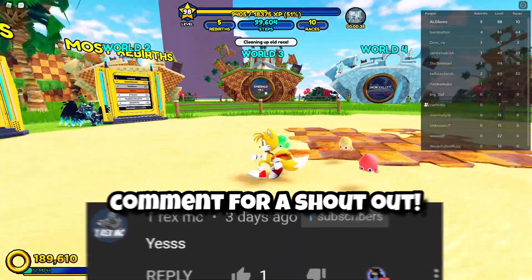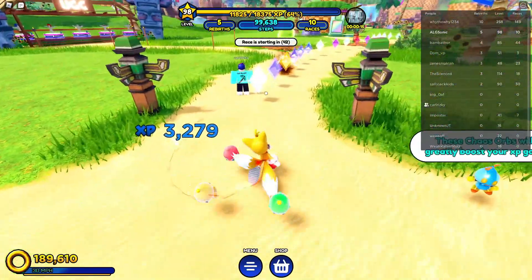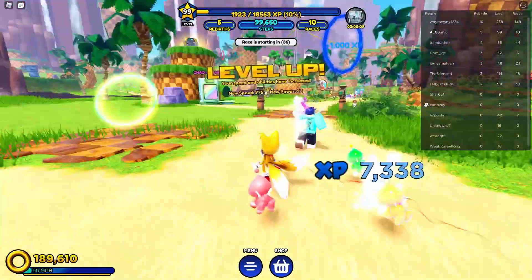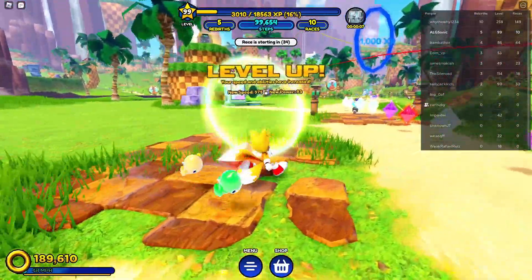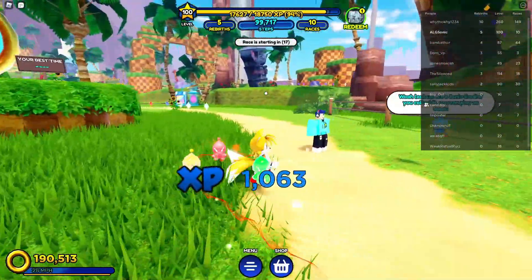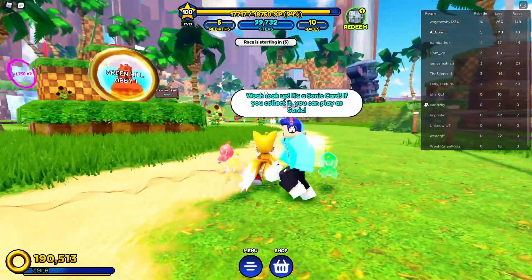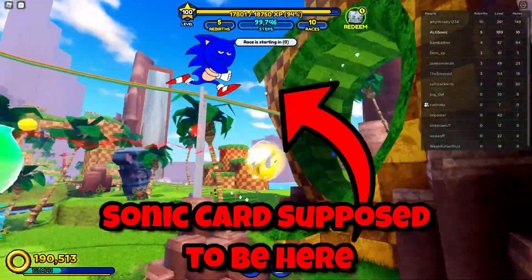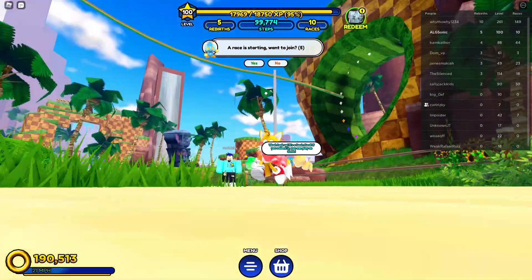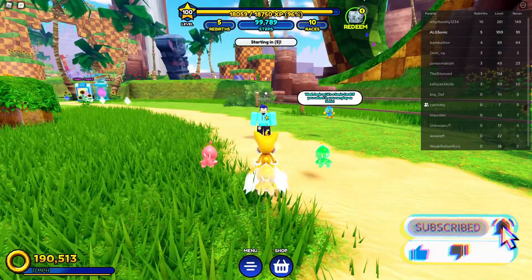I have no idea how I'm gonna get Tails or Knuckles. You have to get these orbs - do I just get these? Yeah, keep running because I have a lot. Keep running. Whoa, look up - it's a Sonic card! If you collect it you can play as Sonic. Do you see it? It's on the rail yeah, I can see it on the rail.